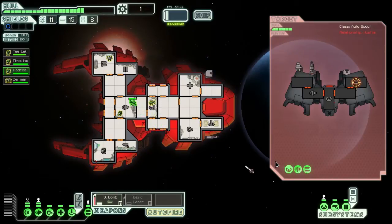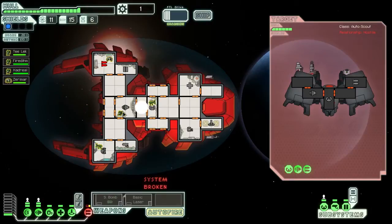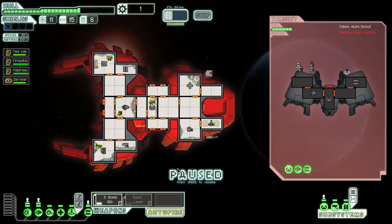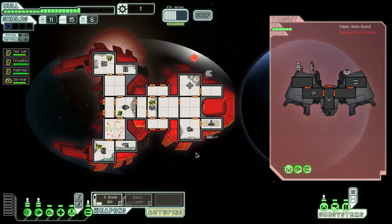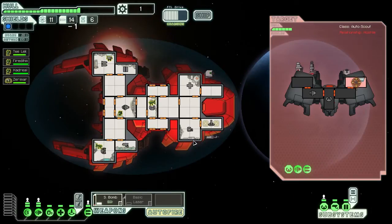The small bomb takes a while to charge, so I'm going to take some damage. He destroyed my weapons. This is what I hate about this — there's literally nothing, absolutely nothing I could have done to prevent that. I only have one weapon control, so any damage I take means I can't use my weapons. Now you can see why I'm not a big fan of this ship — it's just bad at the start of the game, especially against autoscouts. If this guy had a shield, that would be even worse. At least now I can switch to basic laser and do some damage.